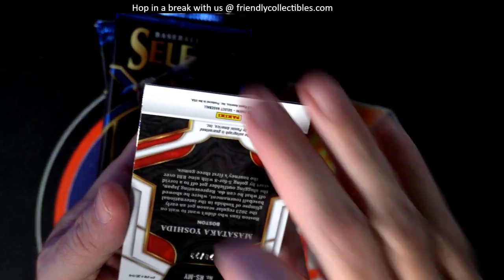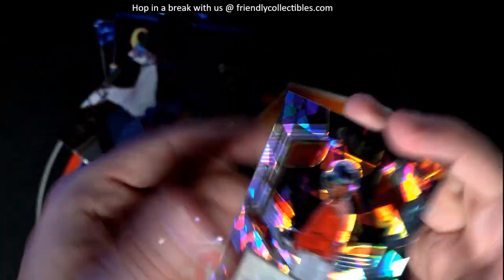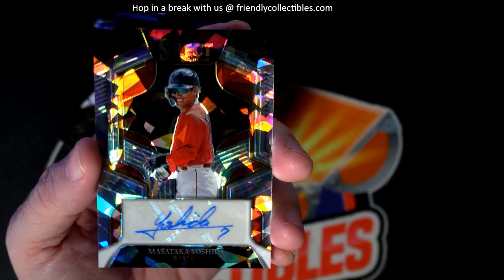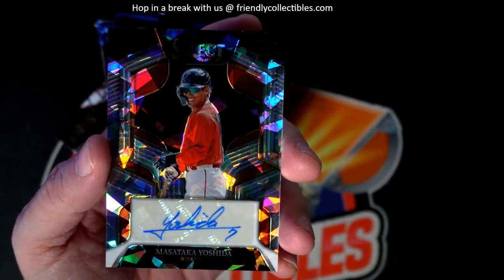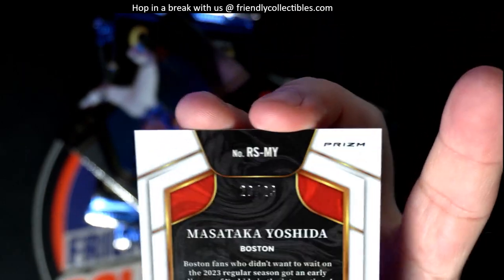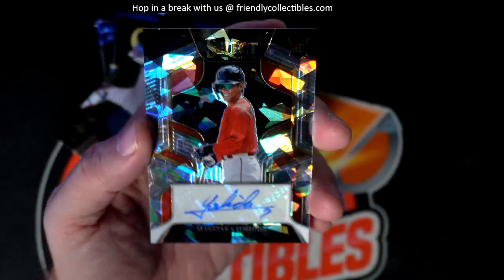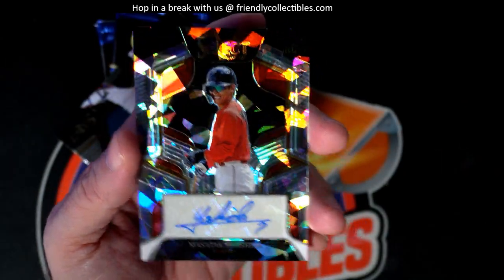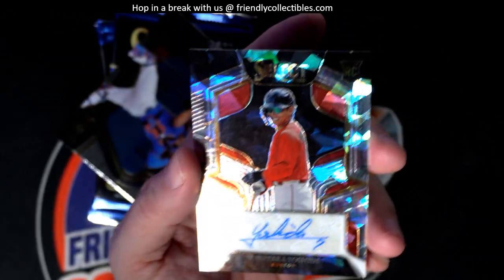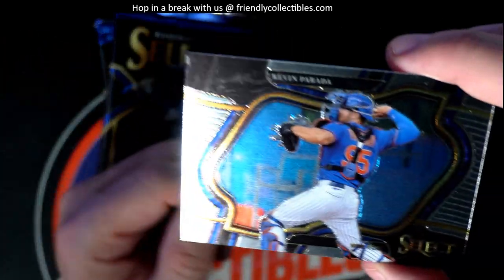Oh wow, would you look at this for Troy — got a Yoshida rookie card autograph! Look at that nasty! Nice Troy, nice pull man — that is 20 of 23. Nice Yoshida RC prism for Troy, man. That's hot. See the RC right there in the top right — nice pull for Troy. This has been a good box.